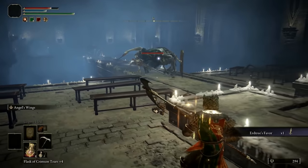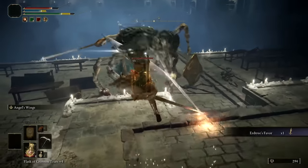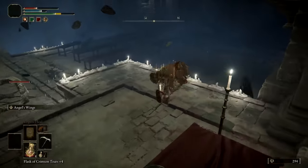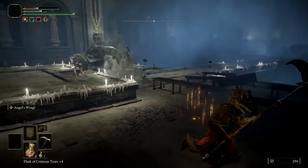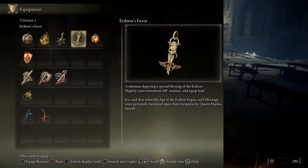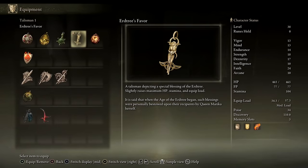You can quickly dart past and avoid the abominations to grab the talisman, but the only way of getting out of here is to either defeat the abominations or to die. From what I've been told, they don't drop any unique items when defeated. That talisman slightly increases max health, max stamina, and equip load limit.